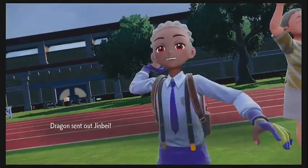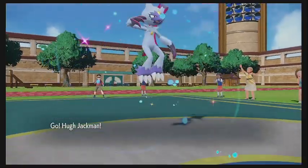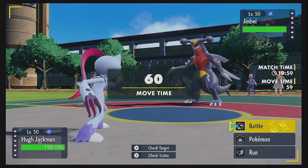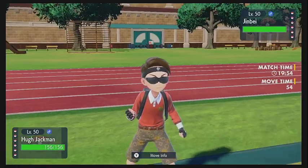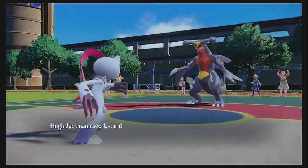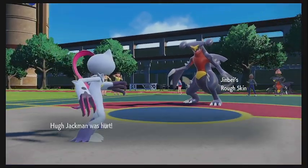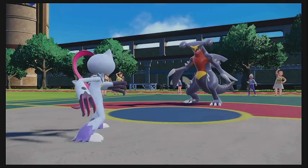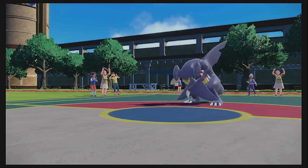It looks like he's going to lead with the Garchomp, as we lead with the Sneasler. Not the best matchup for us. I think our best option is just to U-turn out — we do outspeed this thing. We hit it with a Choice Band U-turn, which does a lot of damage, taking it down by nearly half. We unfortunately take some Rough Skin and Rocky Helmet damage, but we do get to pivot out, which is nice.